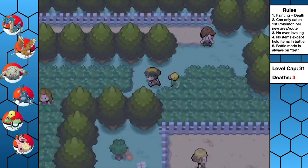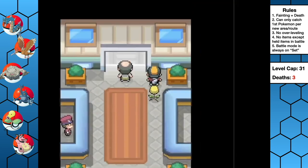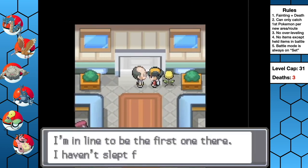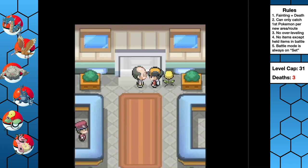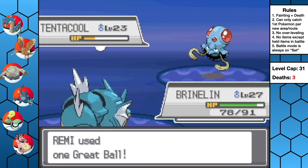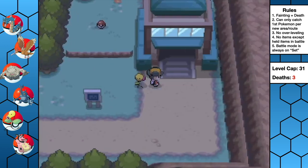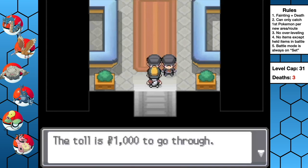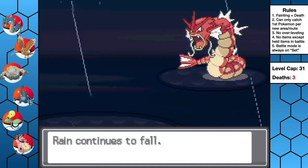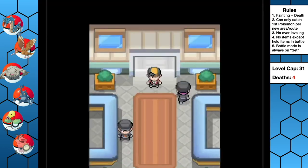Leaving Ecruteak, we make our way down to Olivine — and oh crap, running into random legendaries in the wild is way scarier in a Nuzlocke! We grab a Tentacool and name it Alfredo. With Surf, we make our way up to the Lake of Rage to slay the shiny Gyarados. After sacking Meadow the Miltank, we take down the red Gyarados and secure the red scale, an important item for later.